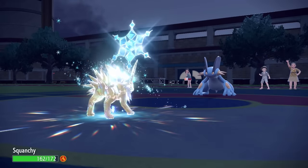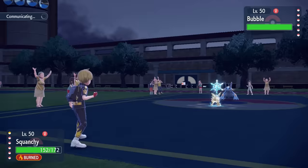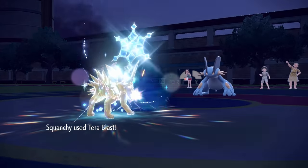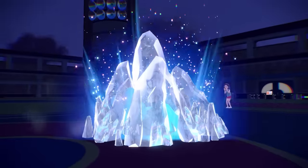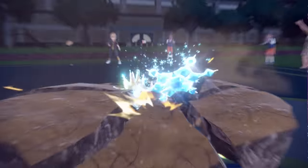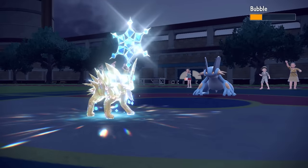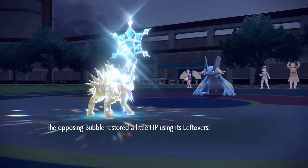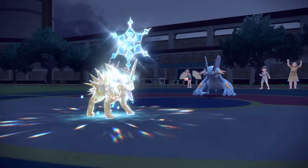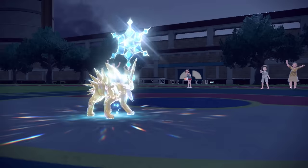Terra Blast Ice is probably not quite enough to KO the Swampert depending on how it's built, but with the HP I didn't put into speed I should be able to live an Earthquake. Terra Blast does a nice chunk of damage. They fire off the Earthquake which brings me down pretty low, but we're still feeling safe — on each turn we take about 10 HP from burn, bringing us down to 31, and I've still got solid attack. This is exactly what this Jolteon is built to do.